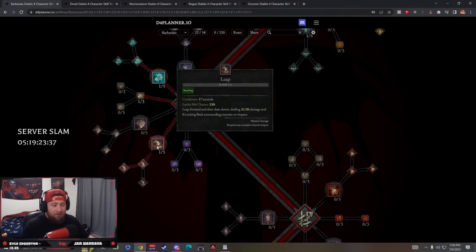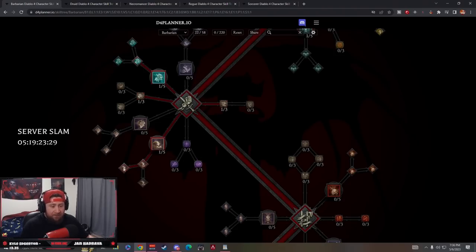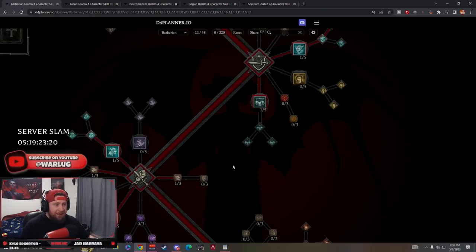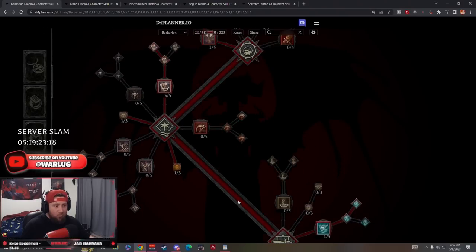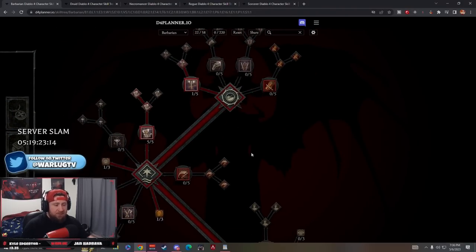Enhanced Leap reduces cooldown for each enemy it doesn't damage, and Power Leap generates 40 fury when we damage at least one enemy - so we can leap and go straight into Whirlwind. That is the Barbarian build - really cool and strong. There are definitely other ways to play it but this is a great option.